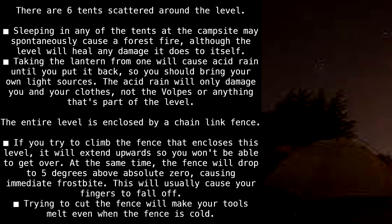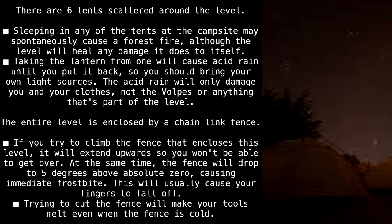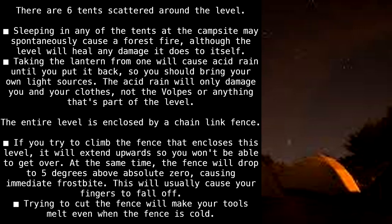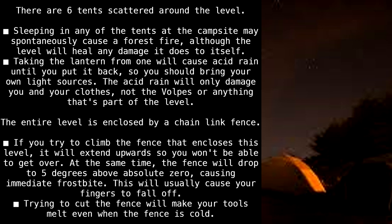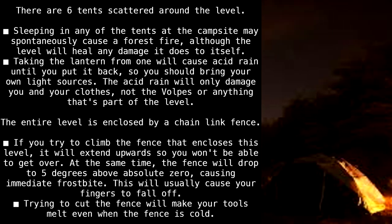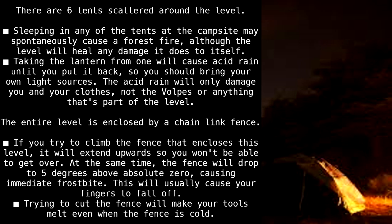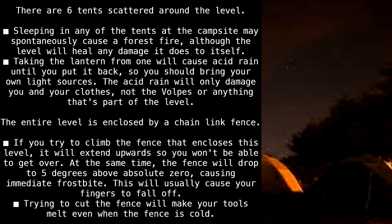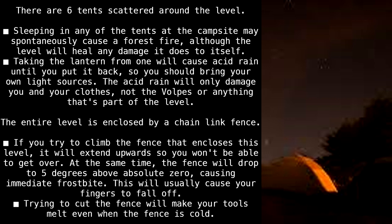There are six tents scattered around the level. Sleeping in any of the tents at the campsite may spontaneously cause a forest fire, although the level will heal from any damage it does to itself. Taking the lantern from one will cause acid rain until you put it back, so you should bring your own light sources. The acid rain will only damage you and your clothes, not the vulpes or anything that's part of the level.